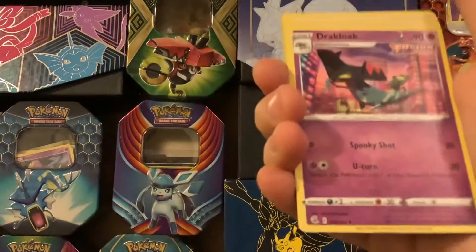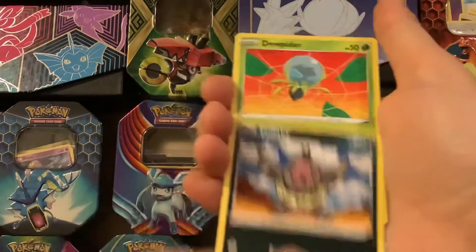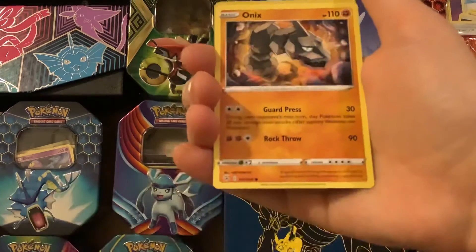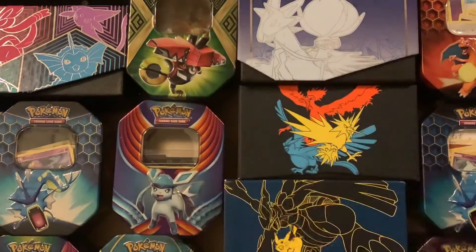Fire Energy, Drakloak, Chewtle, Shauna, Lullaby, Dottler, Meowth, Onix, Trubbish, Innom, Vikavolt. Okay.